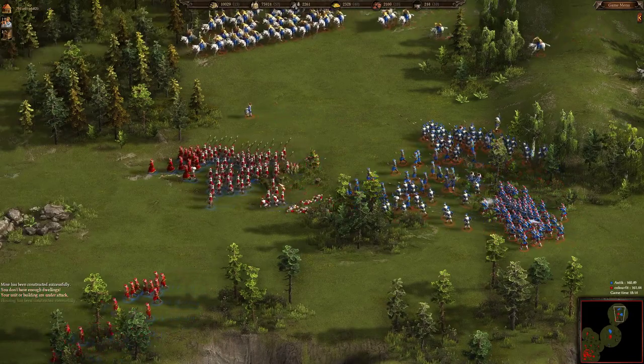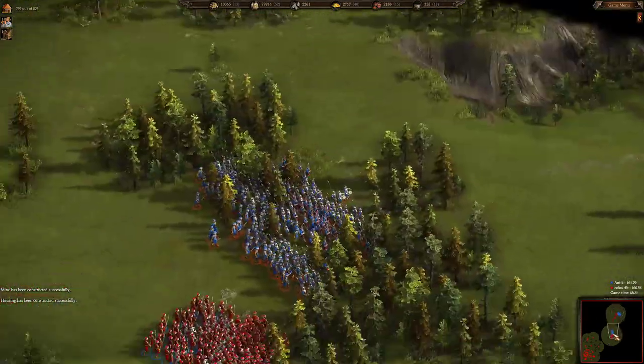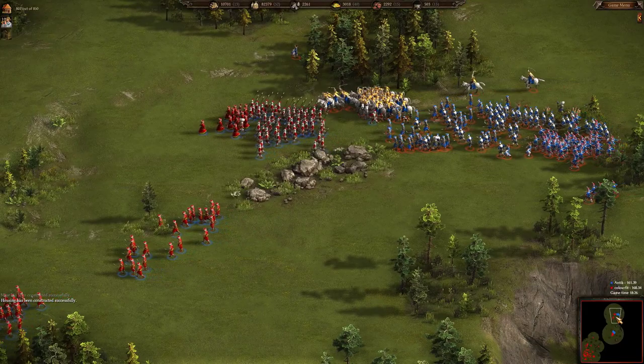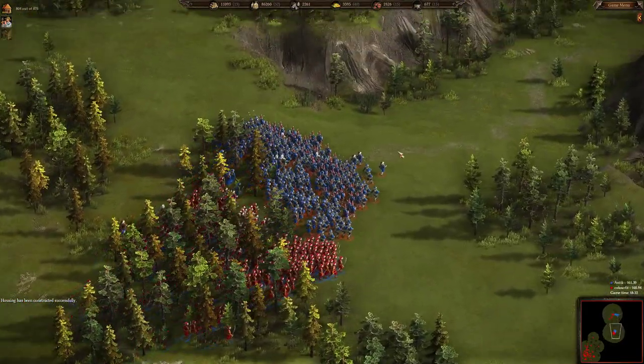Color Feed is losing his formations to the superior forces, especially to the grenadiers who are just shooting and killing the pikemen. Color Feed is trying to catch up to enemy formations.